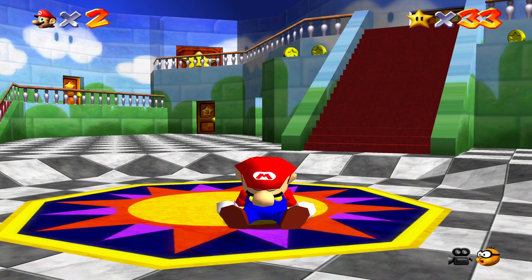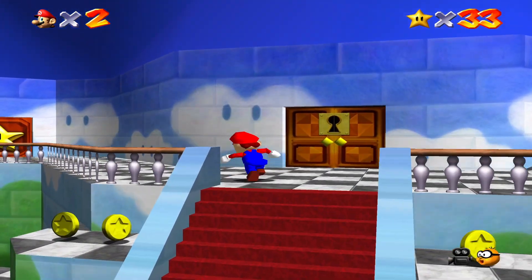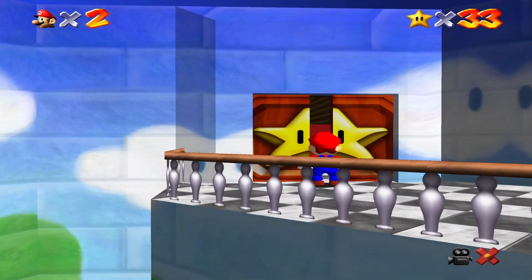Hi there everyone, I'm Clink and welcome back to Super Mario 64. Last time we took on Big Boo's Haunt and got almost every star there. Thankfully today we'll be able to get the last one after we go talk to Bowser. To do so we'll go right up to this door on our left and see what's in store.